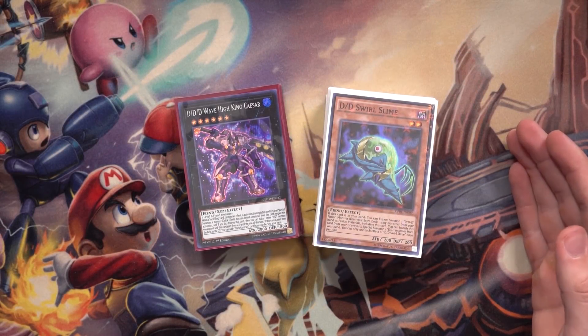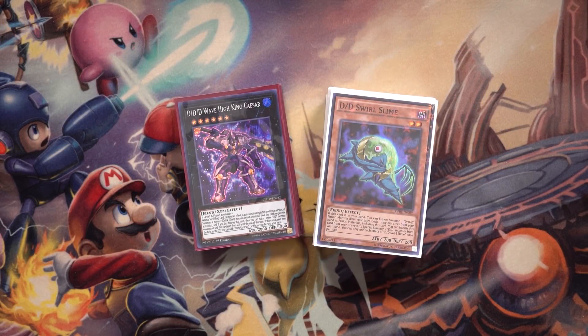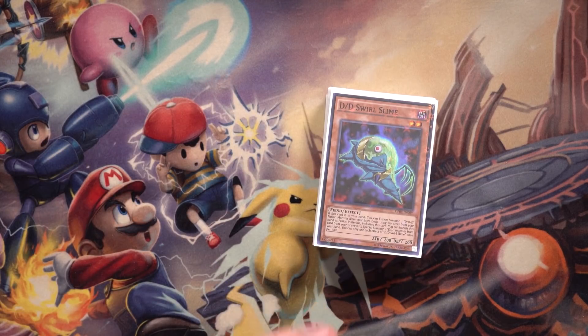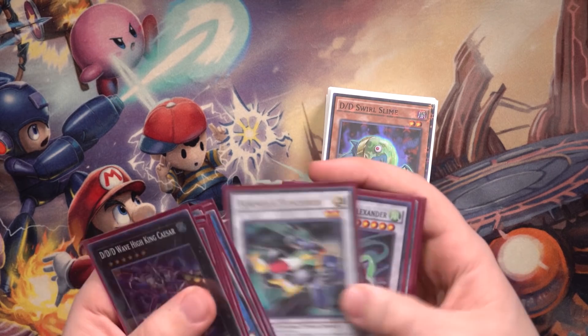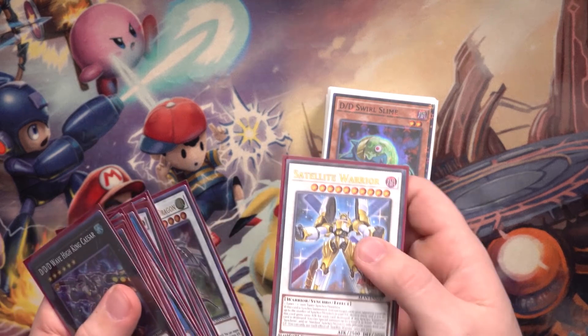What is up guys, WinterKills here and welcome back to a brand new deck profile for DDD, April 2020 ban list. We are officially in Master Rule 5, so this deck is basically at full power once again. It feels really good to say that with these cards, because it's been quite some time since that was a thing. I've adapted the extra deck to pull off a combo revolving Formula Synchron and the Satellite Warrior combo.